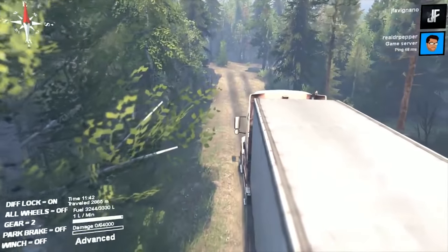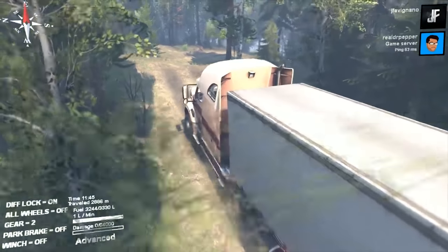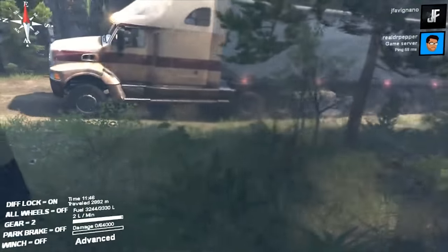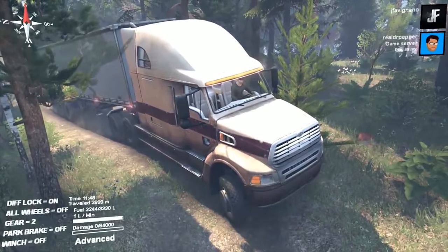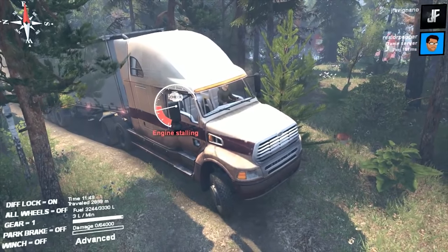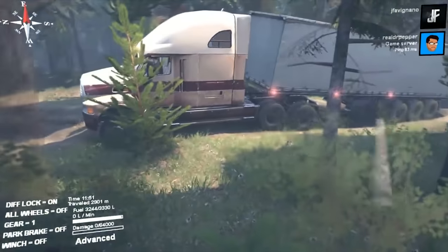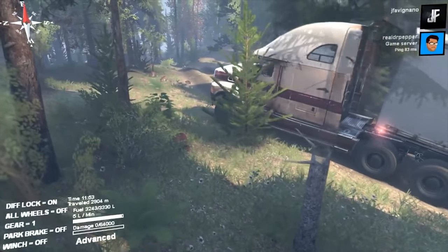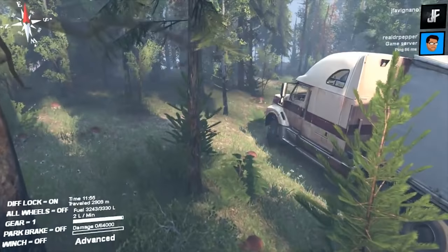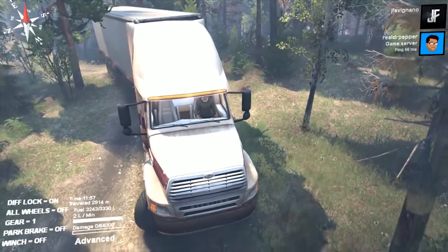The road takes us pretty decently — no mishaps yet, although the road looks like it's just ending into nothing. It IS ending into nothing — it's the edge of the map! Oh yeah, but it goes to the right. I see the road! Good — just make sure we make this turn here decently and that should kick us to the garage and lumber.